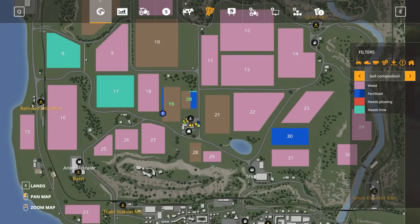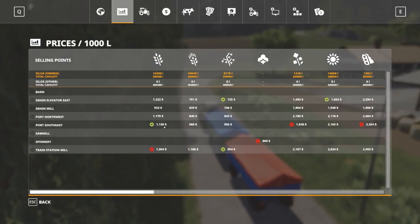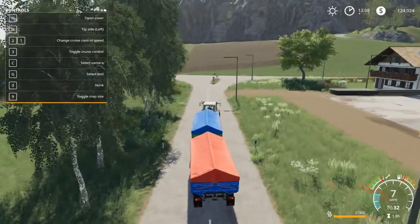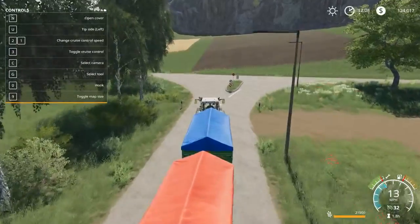Let's see where wheat is accepted at the highest price — 1,300 at Port Southeast. So we're going to Port Southeast to sell all our grain. The squad said the hitch doesn't work — that sucks, that's a shame.